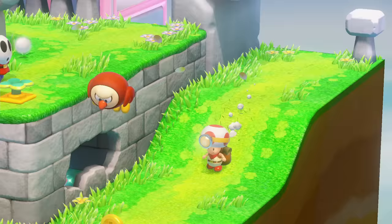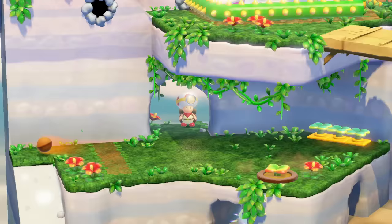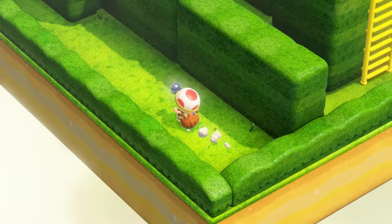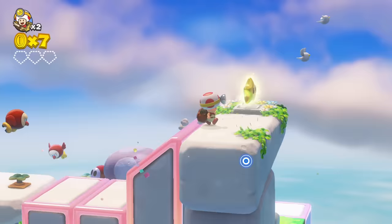Captain Toad pretty much waddles through each maze-like course. Rotate the camera, seek out secrets and paths from different angles, and track down the Power Star hidden in every course.